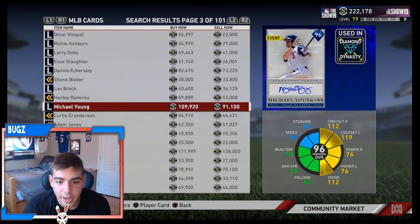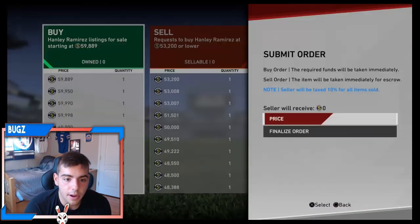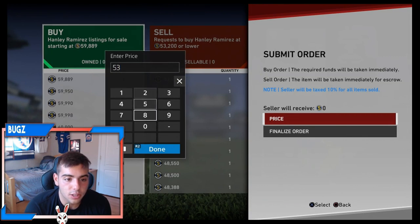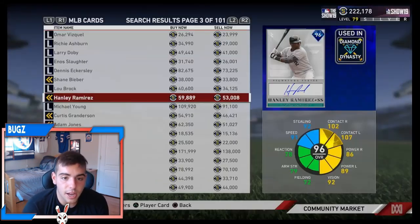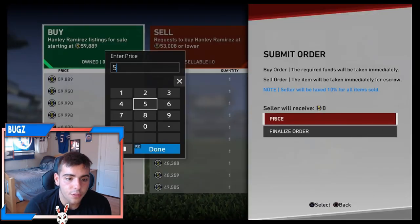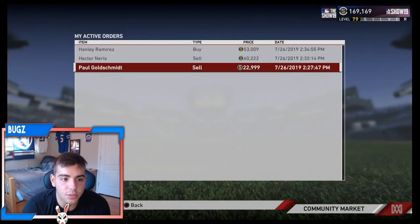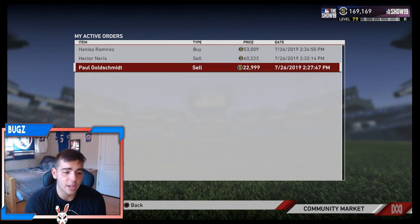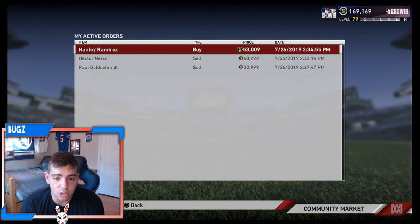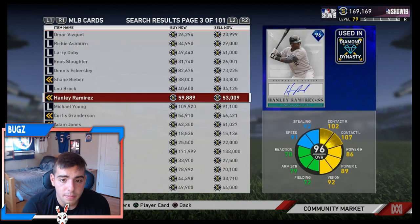Today is a good day. Let's make some stubs! We're going to invest in this Hanley Ramirez for 53K right now. Hopefully he does not go down, hopefully he stays where he is. We made a ton of stubs off these cards. Let's look into the auction — let's see what we got on my actives. If all this sells, we will have a ton of stubs. We're selling Goldie and Nearest — that's mad stubs. Plus we have the Feller, plus we pulled the Grom yesterday. Yesterday's pack opening was beautiful. If you want to see more packs, make sure to smash that like button. 100 likes on this vid and we'll also do a huge pack opening — maybe two bundles.